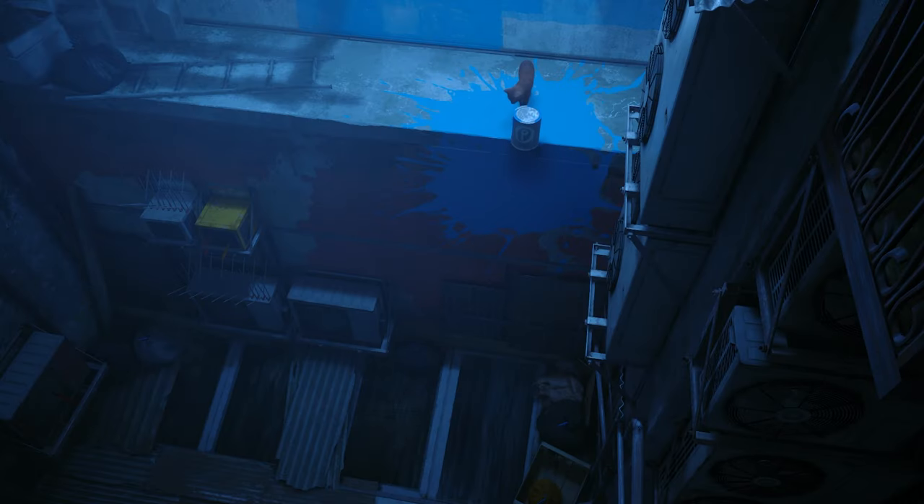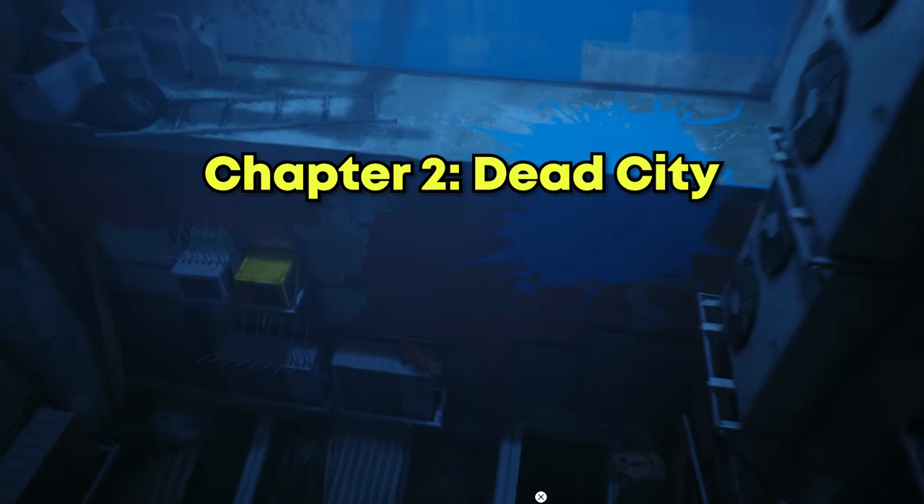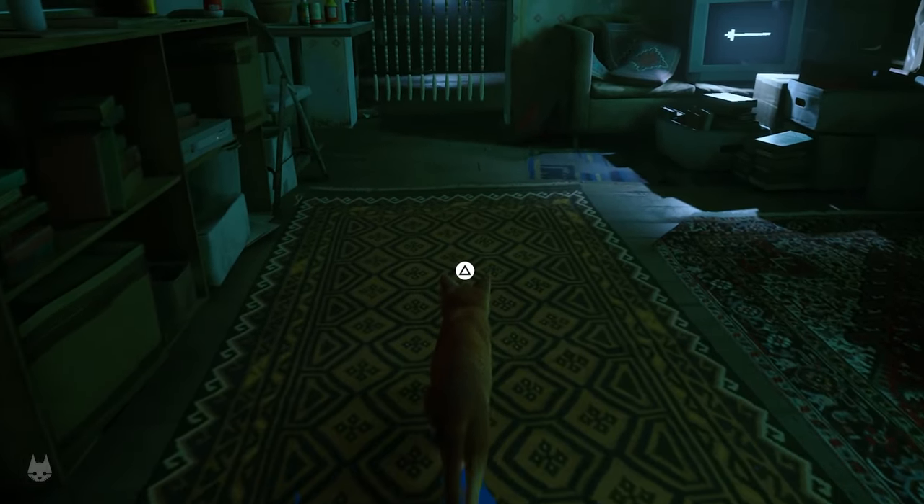The scratching spot for chapter 2 can be found right after you've dropped the bucket inside the flat. Find the carpet and scratchy scratch.